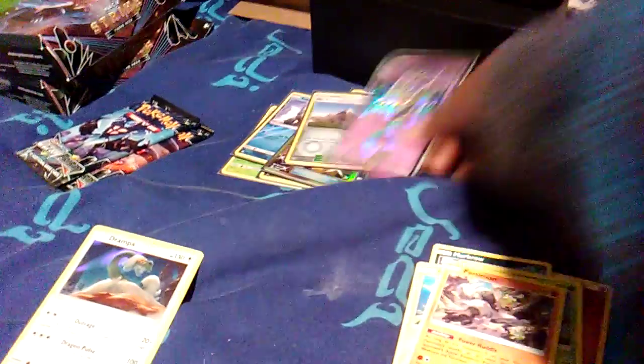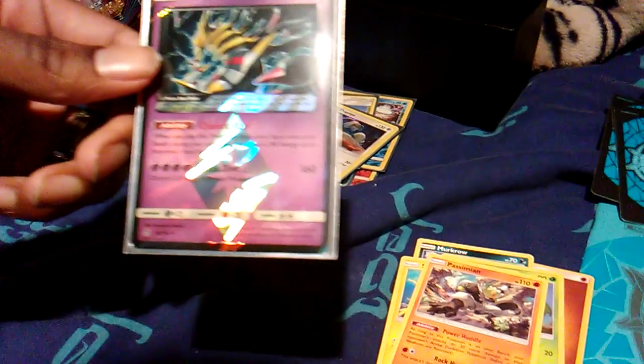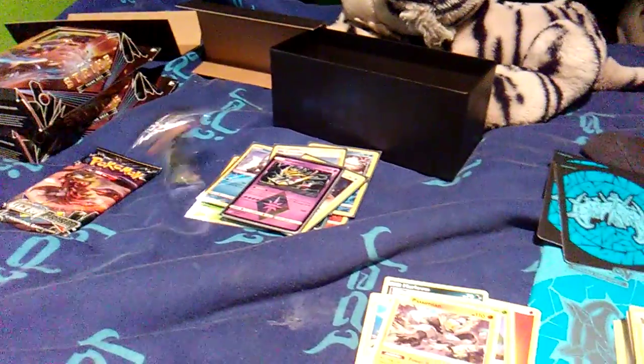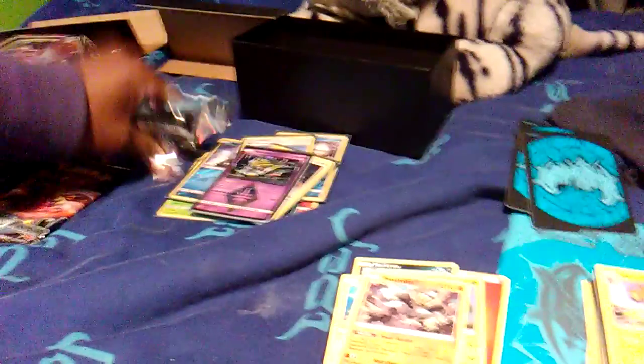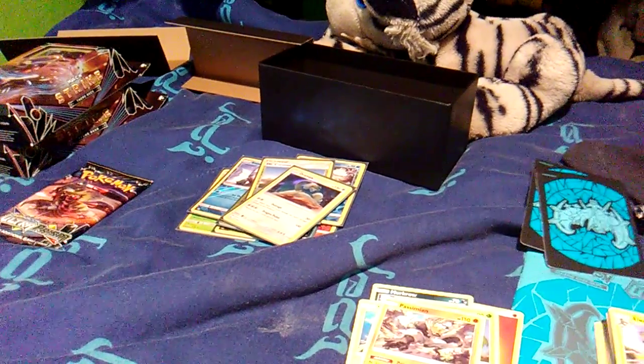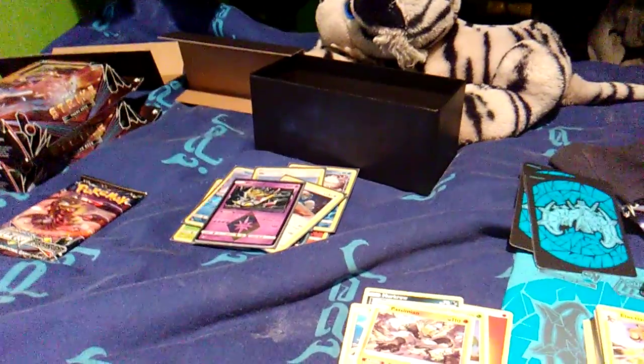Let me see this — this box is all sorts of good. Chaotic Star — so for you guys who don't know what Giratina Prism Star does: when you play this Pokémon from your hand to your bench, you get to attach two basic Psychic Energy cards from your hand to it. The rules for Prism Star: you can only play one card with the Prism Star in your deck. So you can't have more than one Giratina Prism Star.